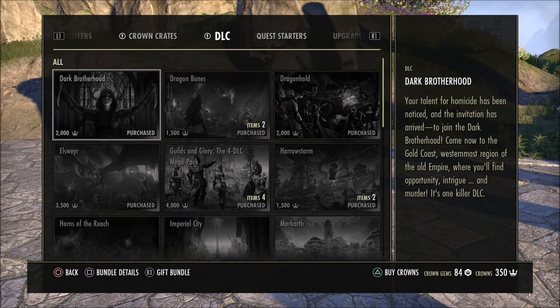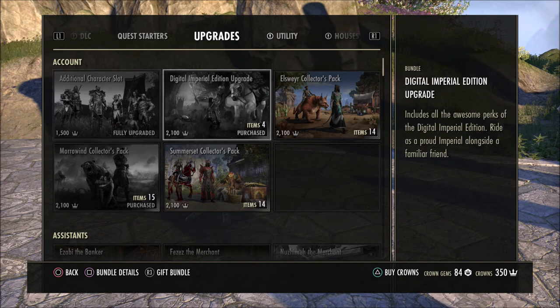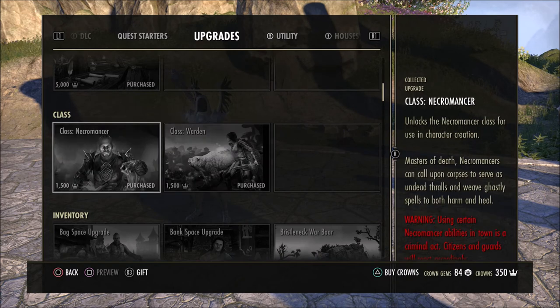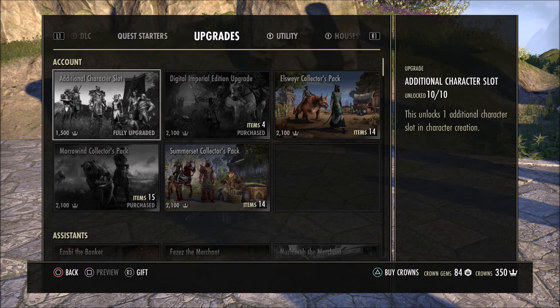Some honorable mentions here of things that aren't necessary right off the bat but are handy: back in the upgrade section, the additional character slots are nice — you can have a total of 18 characters. The digital Imperial edition is where you have to purchase if you want the Imperial race. You can also purchase the Necromancer class and the Warden class if you do not have the DLCs that offer these and aren't sure you'll buy them. But in my opinion, these are secondary. The Banker, the Merchant, the two non-combat pets, and the Any Race Any Alliance token are the best things in my opinion.